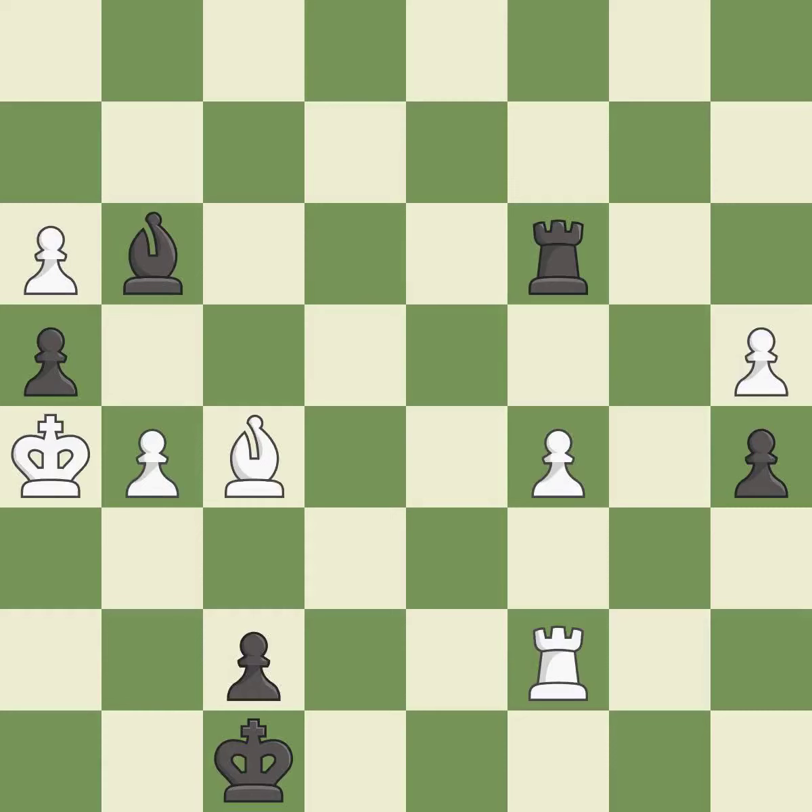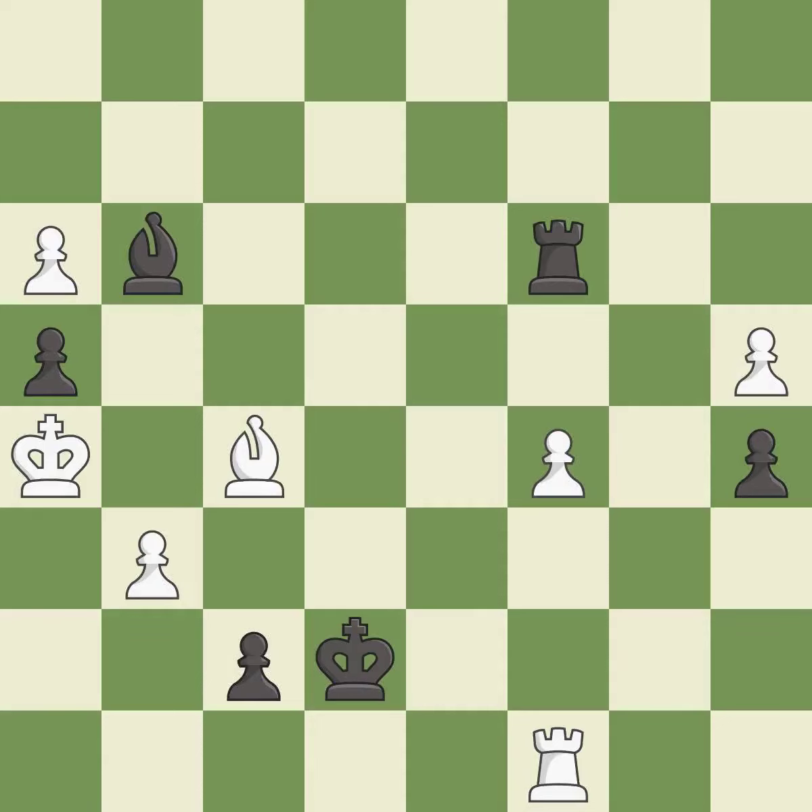This move puts the rook on a safer square — it is best. This steps away from the checking rook — it is good. This threatens to create a passed pawn — it is a mistake. This is an equal trade. This was a game-changing move — black is no longer in a losing position — it is a great move.